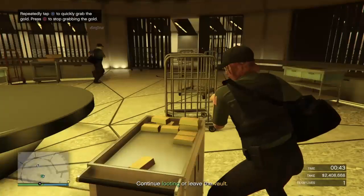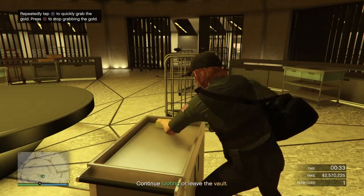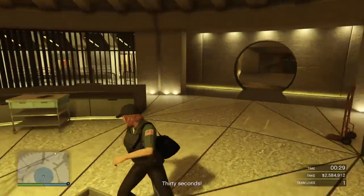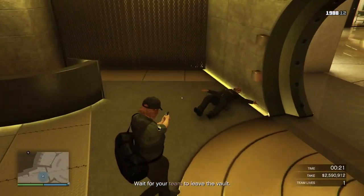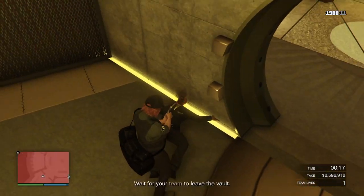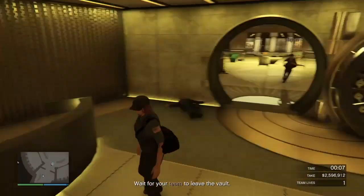Right here we pretty much have this thing cleaned out. He's going to go drill some locks. Personally I would recommend leaving at this point because you'll save 30 seconds on the heist. But you can head to about four or five deposit locks. I'm going to confirm this guard is dead right here, because you don't want him to turn into the diamond casino zombie.